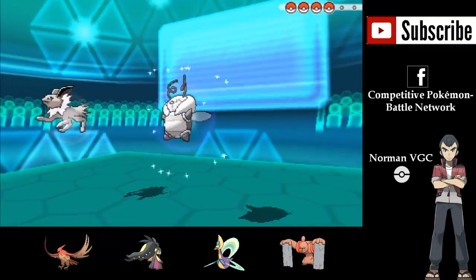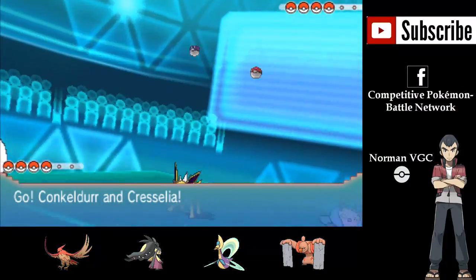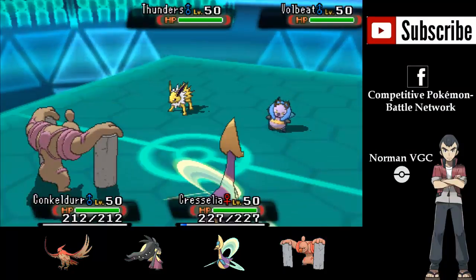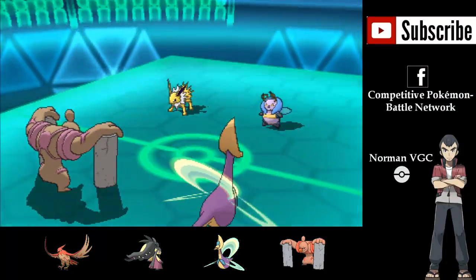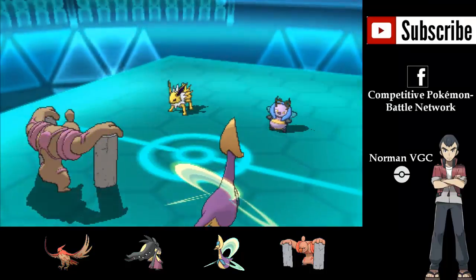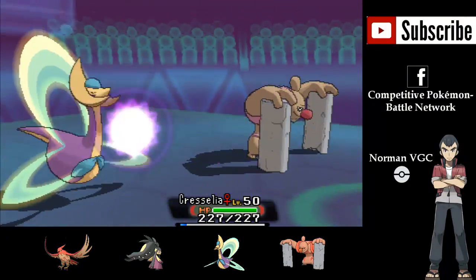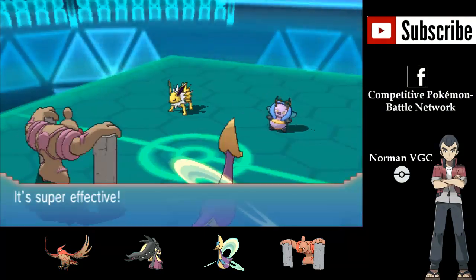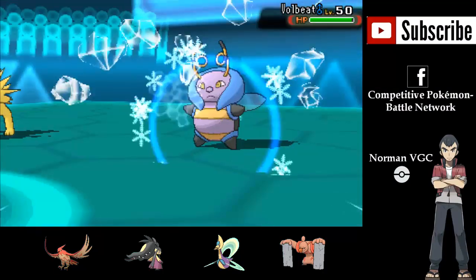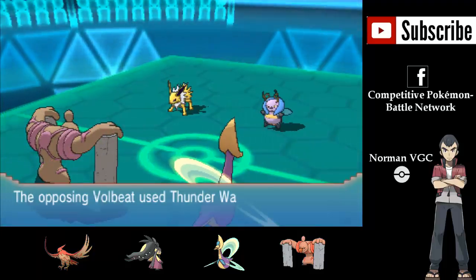Alright, so they send out their first two Pokémon, which are Jolteon and Volbeat against my Cresselia and my Conkeldurr. I know that they have Prankster, and they're going to Thunder Wave my Conkeldurr first turn. Not an unexpected move, but I wasn't too worried about it. Shadow Ball comes onto the Cresselia, not doing much — about 25% damage tops. And Ice Beam comes out and does about 20% to the Volbeat, and I get a pair of hacks there.